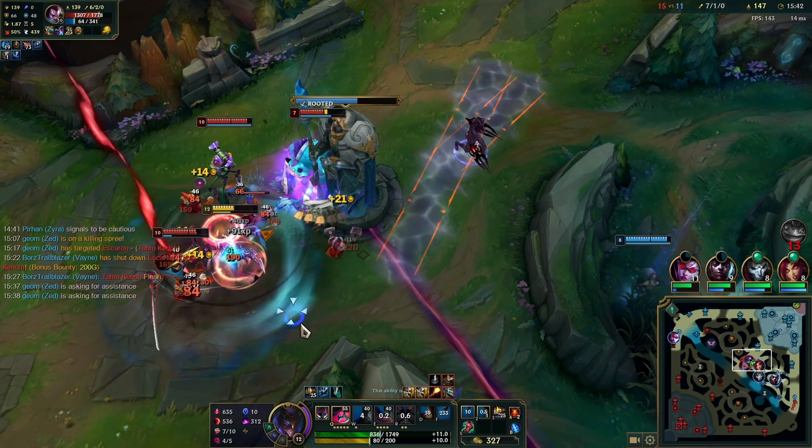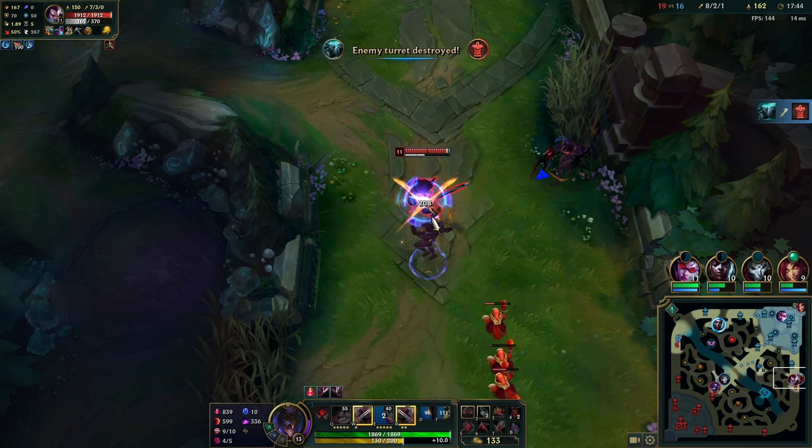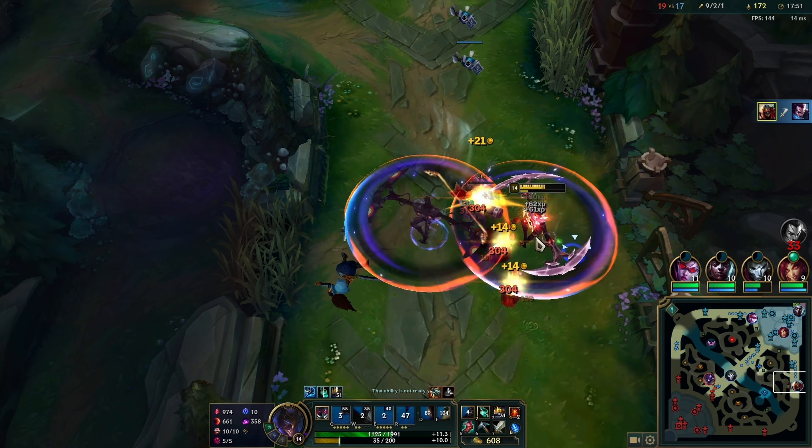I see Yasuo pushing bot, so I opt to just sit in this bush and use the bush tactic on him — hope he overextends, which he does. I go for the W, E, ult, Q, W combo, because I'm able to get my W in a decent position, and it makes me confident that my Qs will hit.